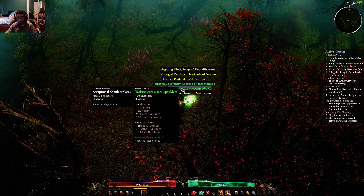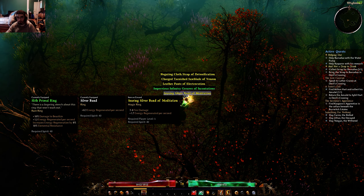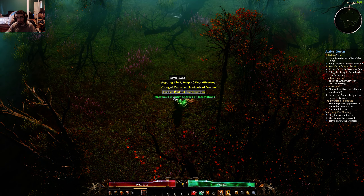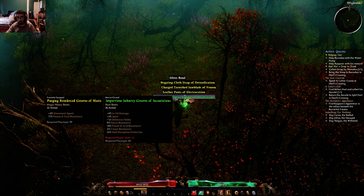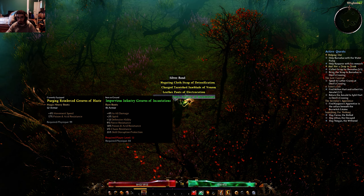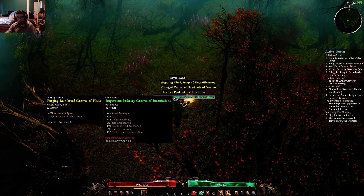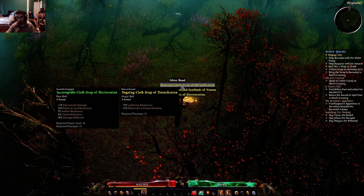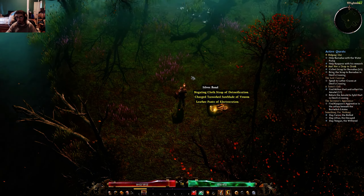Taskmaster's Isaac Spaulders — I'll take it, why not? Infantry Greaves — doesn't have movement speed, but has all damage. More poison and acid resistance — is that the theme here? Okay, we're all good here.